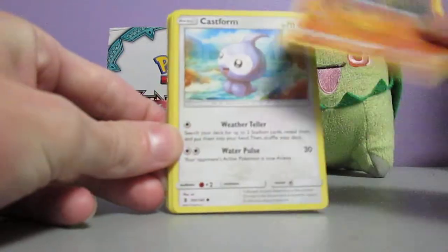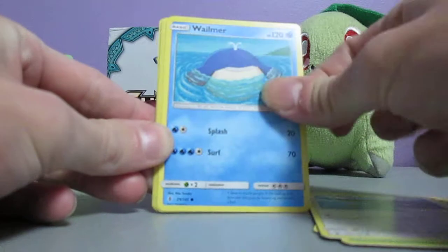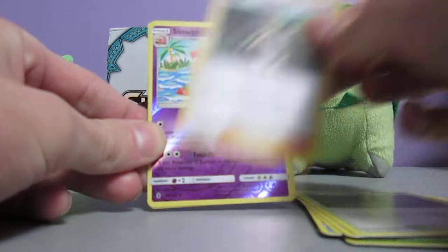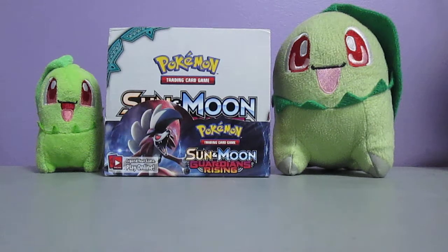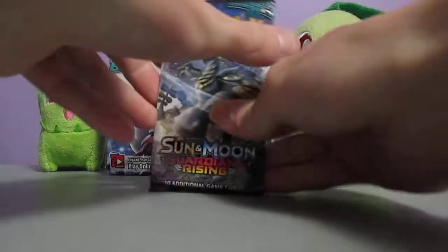We got Nosepass, Castform, Phantump, Hala, Whelmer, Metal Energy, Weepinbell, Altar of the Moon, Mallow, Slowbro Reverse Holo, and a Swellow. I think all 18 packs are here - this is the other half of the box.